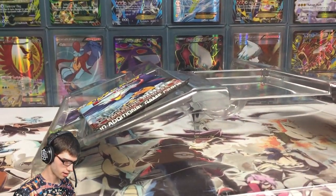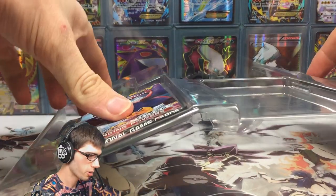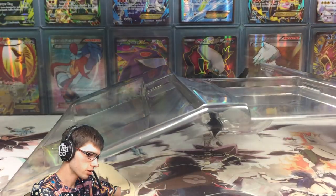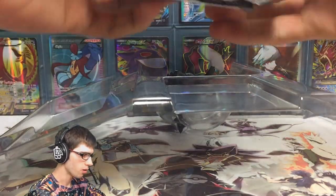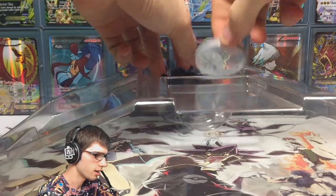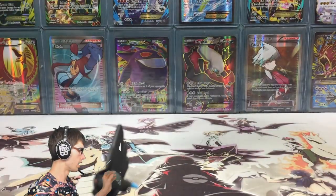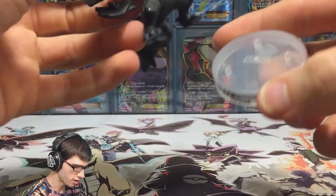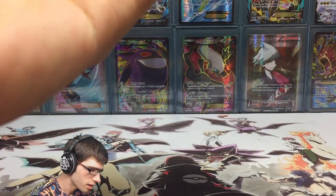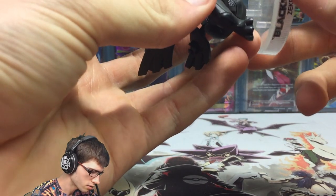Let's knock this down a little bit and see what else we got. So we got the promo out, and four booster packs — and it looks like they're all Emerging Powers. I thought there was some Black and White base in there, but they're all Emerging Powers. Not bad. Let's throw that all off to the side. So interesting — the figure actually comes with a stand.